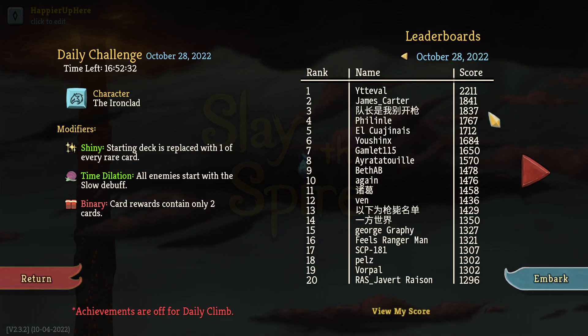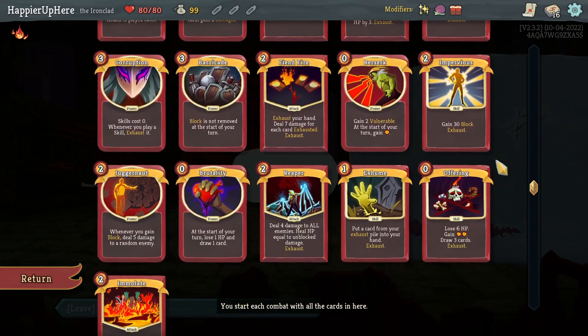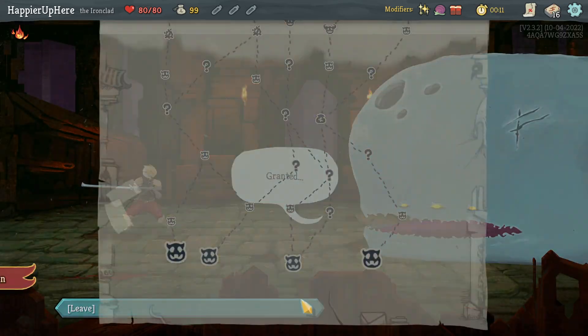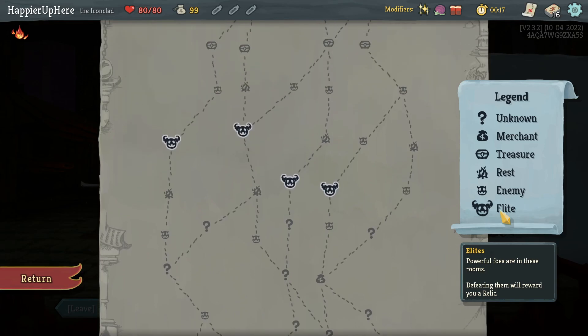Anyway, let's move on to today's run. Shiny, Time Dilation, and Binary. To review the Shiny deck for the Ironclad: Feet is something I want to play all the time, Impervious is the only real defensive card, and Offering will help with card draw. I'll try to pick up as many defensive cards as I can. Unfortunately only one elite path - if I go far left I get two question mark rooms, second from left at least has four.